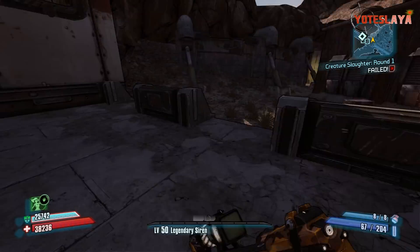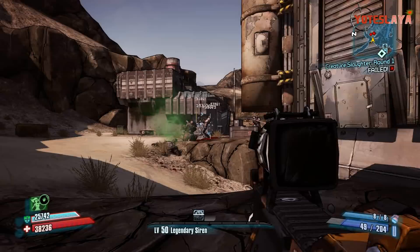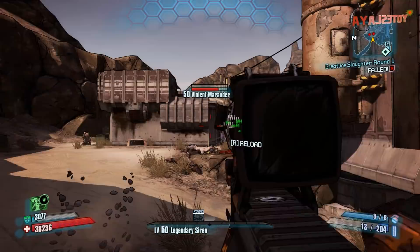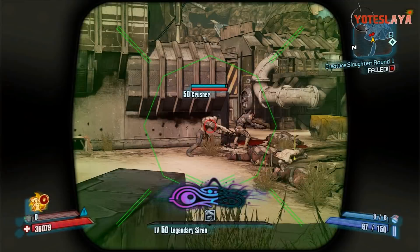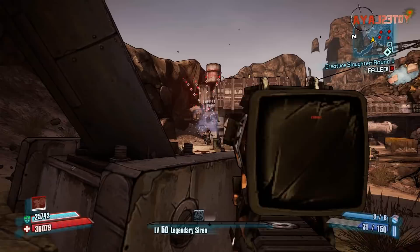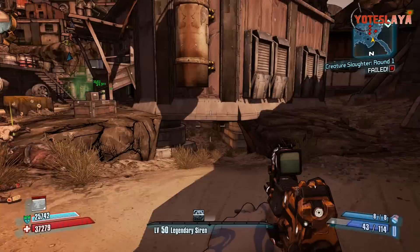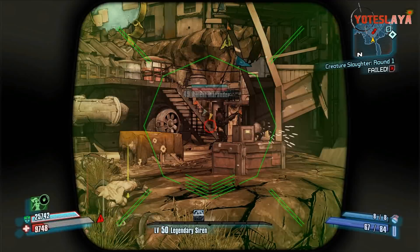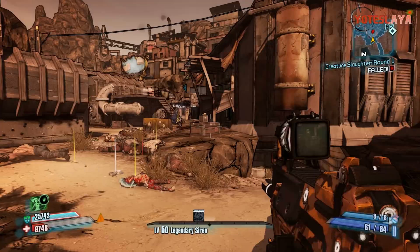Right here we're going to check out the gameplay. I have the Bee shield on, so it's going to beast right here at the beginning — you can see it does about 8,000 damage, which is actually the highest damage out of all the legendary SMGs. When you zoom in and aim down sights it's a burst fire weapon. With the Bee shield on and controlling your fire so shots are on target, it's going to destroy most enemies. When you're not aiming down sights and hip firing, it will be full auto, though the rate of fire is pretty slow. I suggest aiming down sights.